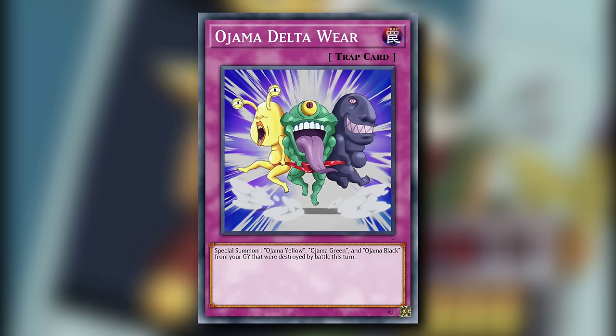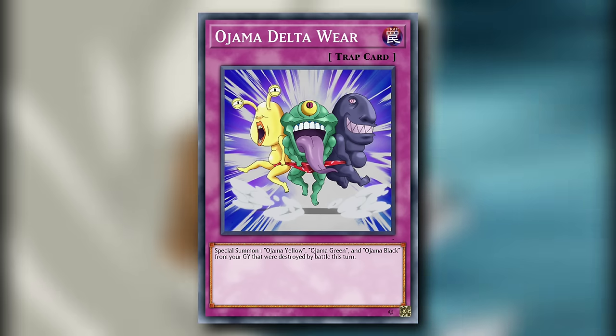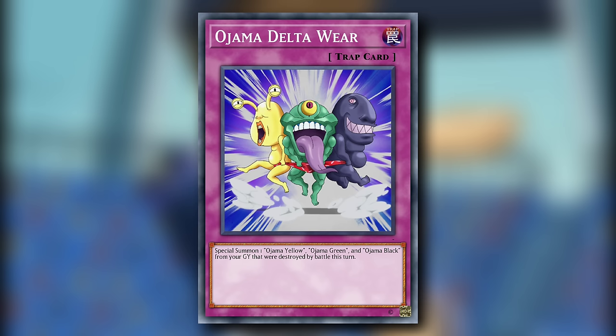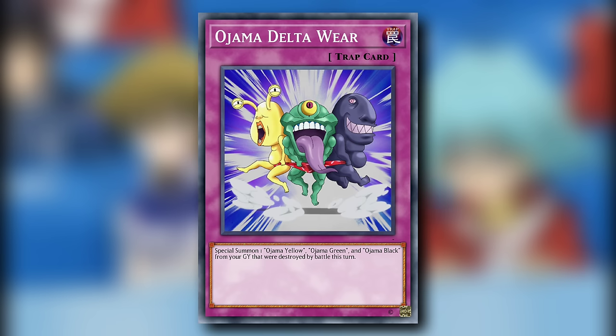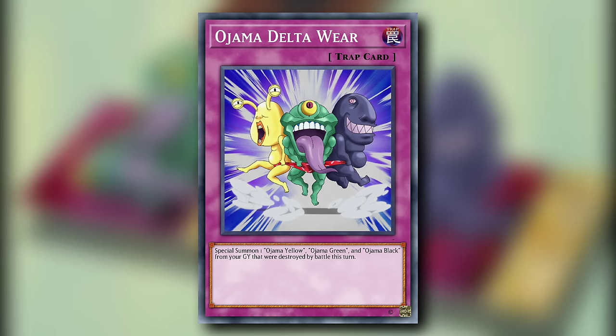Ojama Delta Wear is a normal trap card that special summons Ojama Yellow, Ojama Green, and Ojama Black from your graveyard that were destroyed by battle this turn. I love cards like this — simple and potent in theme recovery — and I wish that more archetypes had cards exactly like this. Yes, trap cards have to fight for relevance these days, and if they don't function like a quick play spell card, they're thrown in the trash. But I still hold my Waboku and Trap Hole with pride.